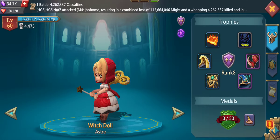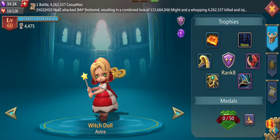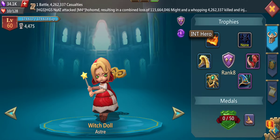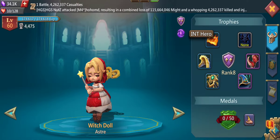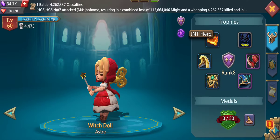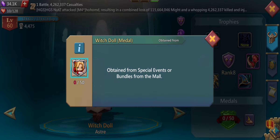Welcome to this video. Today I'm going to tell you everything you need to know about Astra, the Witch Doll. First of all, she is an intelligence hero, which basically means she is primarily dealing magic damage. Second, she is a pay-to-play or pay-to-win hero, so no free-to-play — her medals are only obtained from special events or bundles from the mall.